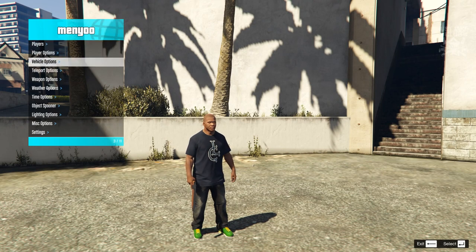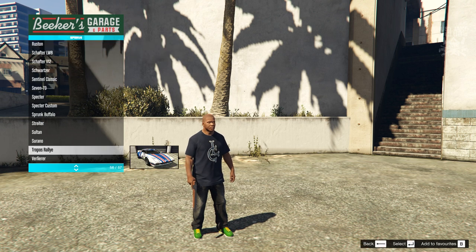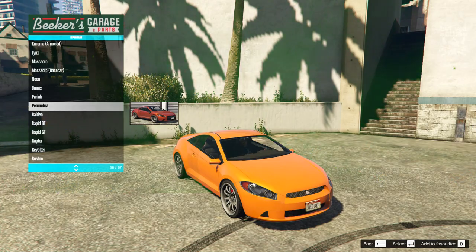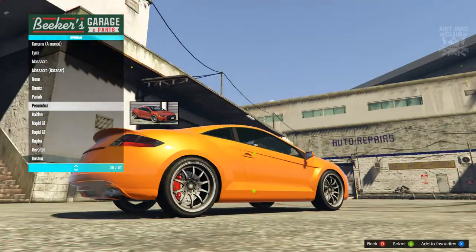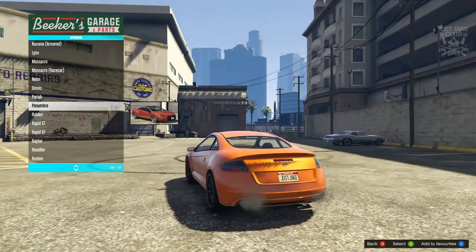Let's start this video off by grabbing the car that we need. For this build we are going to need the Moabatsu Penumbra, so we're going to go into Vehicle Spawn in the sports category and grab the Penumbra. If you want to purchase this in GTA Online it costs about 24 grand at Southern San Andreas Super Autos, or you can find it on the street and take it straight into LS Customs.